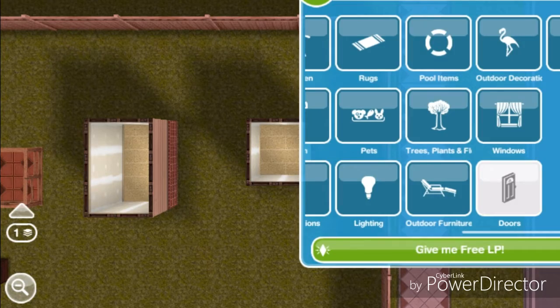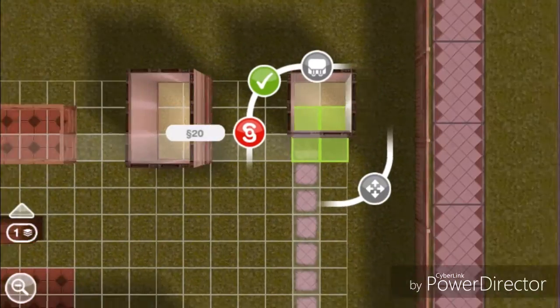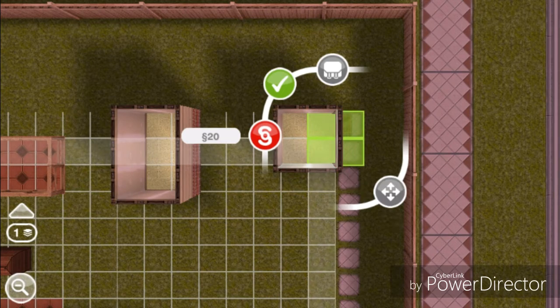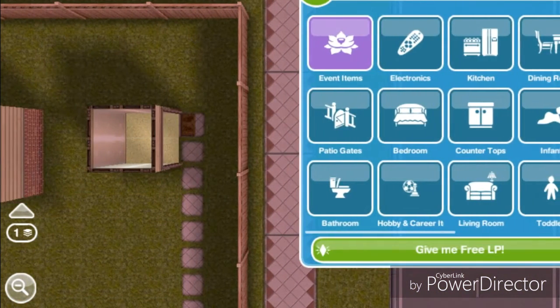I'm going to go into my inventory and get some doors. You create a 2x2 room — it has to be at the edge of the lot. Put a door there, and then go to the rooms tab.